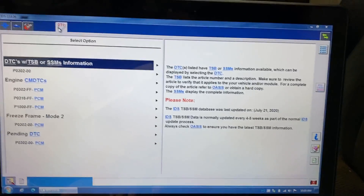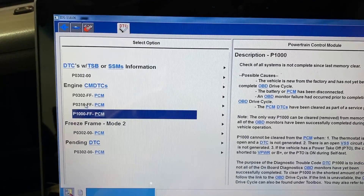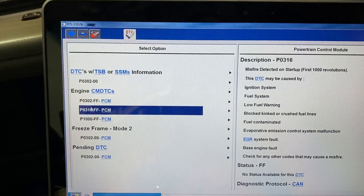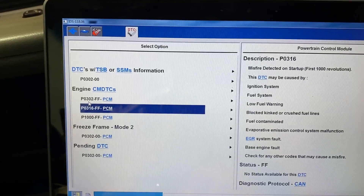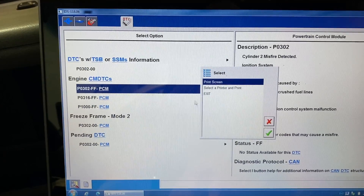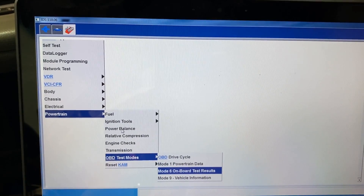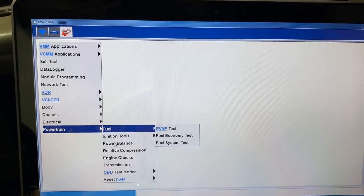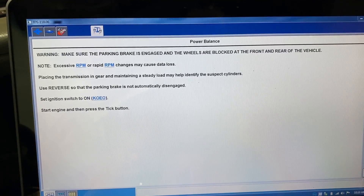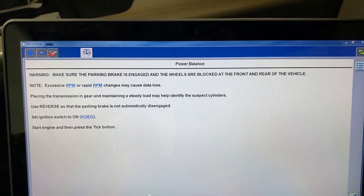Now let's pull actual codes. We've got a 1000 code obviously because the customer cleared it, so all systems haven't completed yet. We have a P0316 because of the horrible misfire on number two. Ignore the 1000 — you want to concentrate on the specific cylinder misfire code, so cylinder two misfire. That's all pretty simple and helps us pinpoint what's going on. Now if your scan tool has the power balance test — a lot of them do, even the FORScan — we're going to start it up and see if cylinder two is actually misfiring.